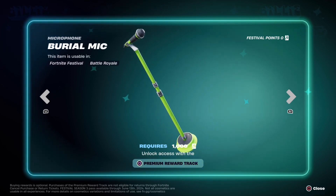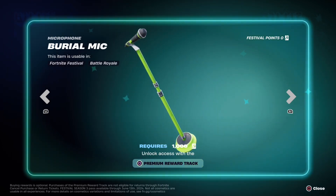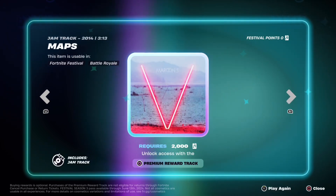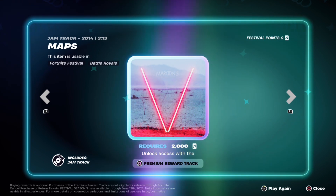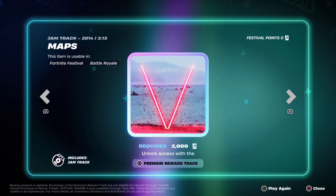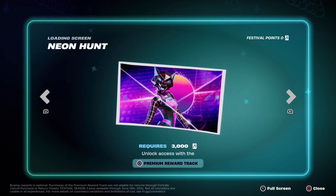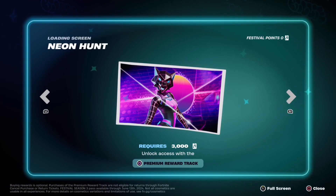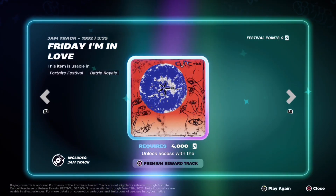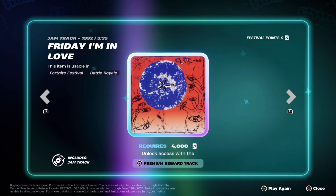It's 1800 V-Bucks to unlock the premium track. There's a Maroon 5 song jam track, and then a loading screen called Neon Hunt. After that there are a couple more jam tracks, including Friday I'm in Love — I'll play it for just a second so I don't get copyright struck.